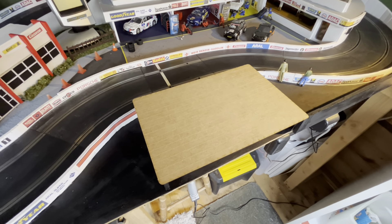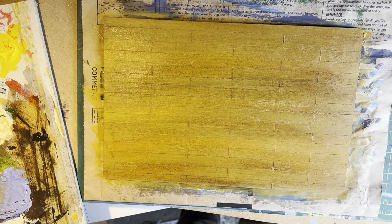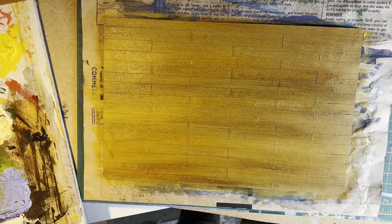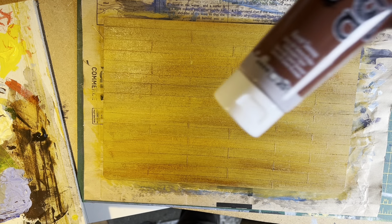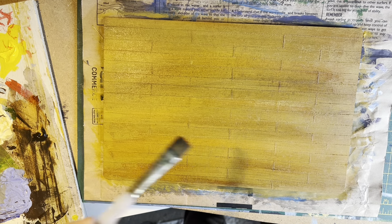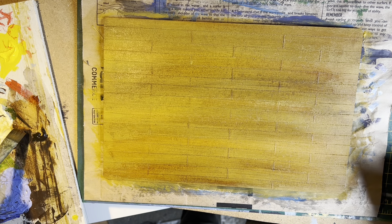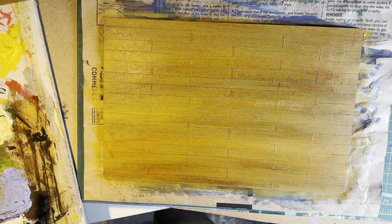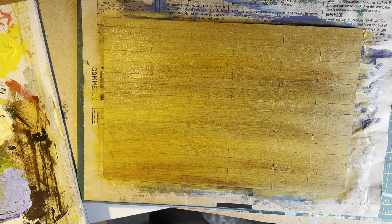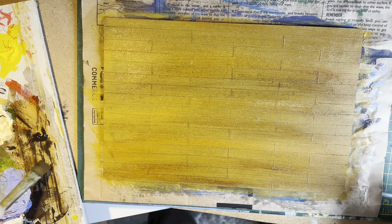So we've had a base coat of yellow ochre, and then I've gone over it with a bit of burnt sienna colour - done as a very light watery mix. Now I've just gone over it with mars black, which is actually a very dark brown, and it's been mixed with water and applied as a wash.